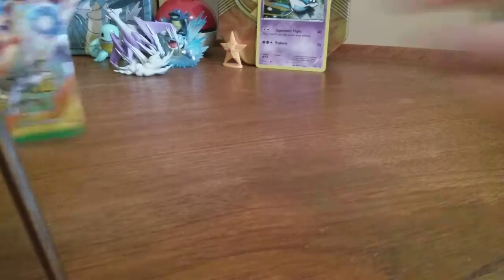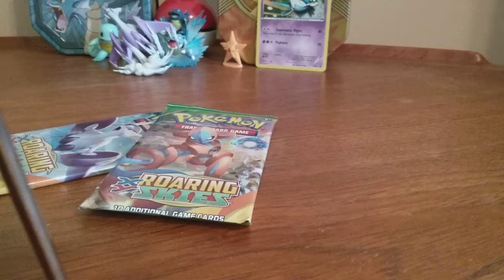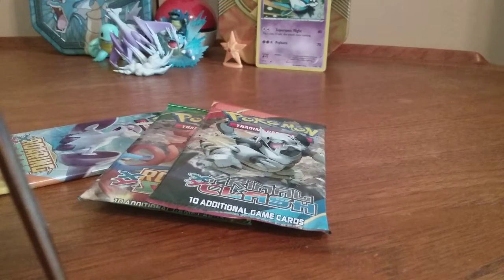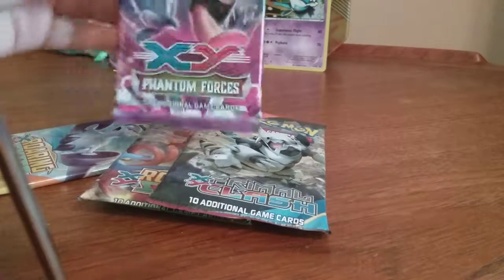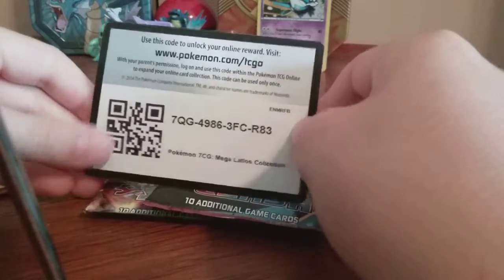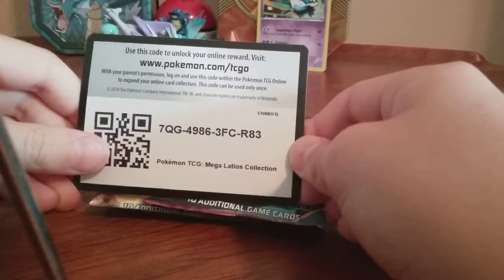And I guess we'll open up our packs. So we have two Roaring Skies packs, one Primal Clash, and one XY Phantom Forces. And we also have a code — I'm gonna give it to you guys because you guys are awesome. If you get this code, tell me in the comments.